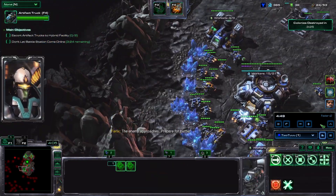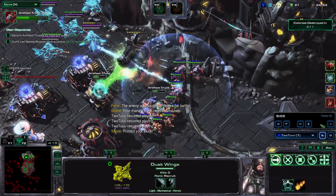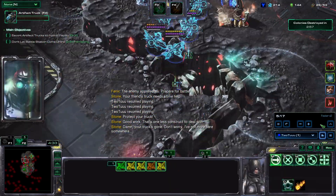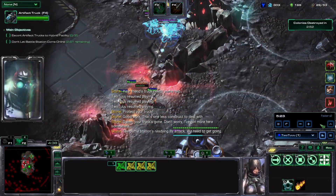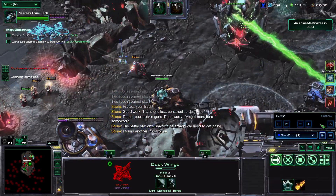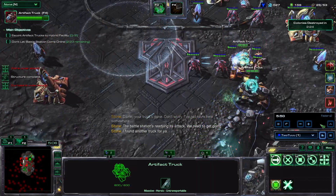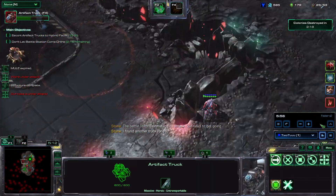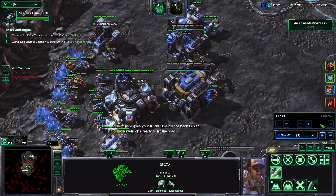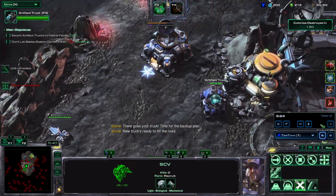At four minutes, we're going to move both trucks to the left so that at least one will stay alive, and I'm going to kill the construct. It actually took me a while — at least five of the tries was to figure out how to kill Raynor. Once I figured out how to do that, it was fine. So here, kill Raynor, then kill the adepts. Then I'm going to get one truck to the back. Unfortunately one of the stalkers was pulled over, but that's fine — we're not going to die.